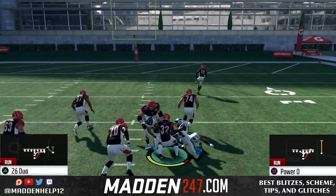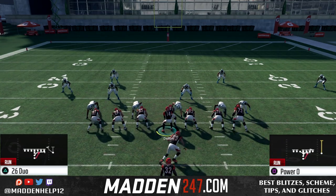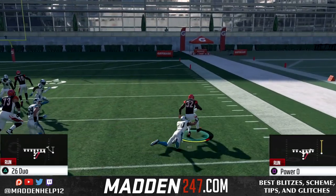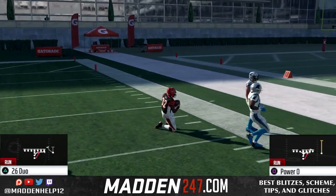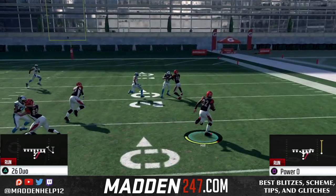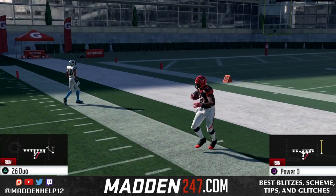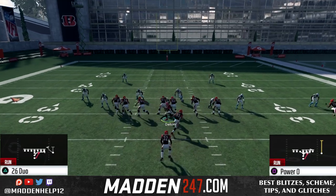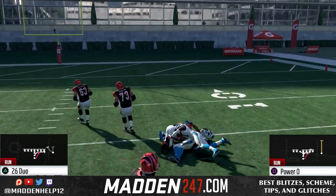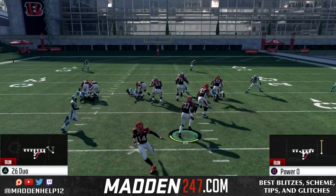Depending on what you see at the line of scrimmage, if they're packing the inside box, you can look to run the 26 Duo. The Power O is your audible — if you want to run it up the gut through the B gap, the Power O is the play because you get that pulling guard. You can see here we're doing the 26 Duo as more of an outside run, and here's an example of a weak box where we're getting pancakes.